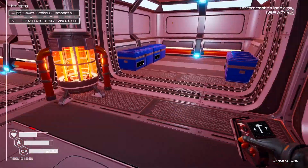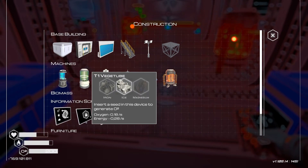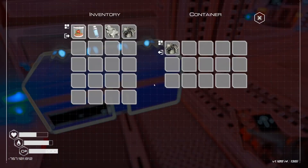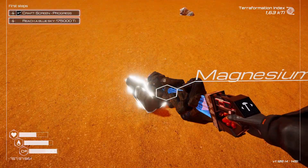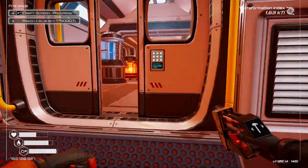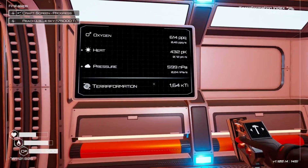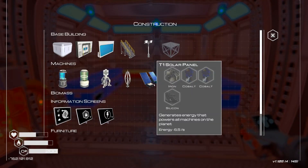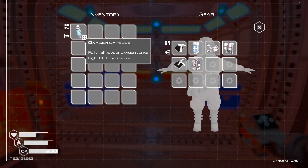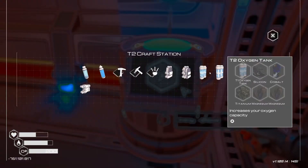Tier 2 backpack — we got some more storage. Let's dump all the food in here. We actually have something for another veggie tube. We need iron and magnesium but I don't have magnesium right now. Let's do the oxygen thing and then I think we should plunder the shipwreck. Let's take that oxygen capsule with us and some water just in case.